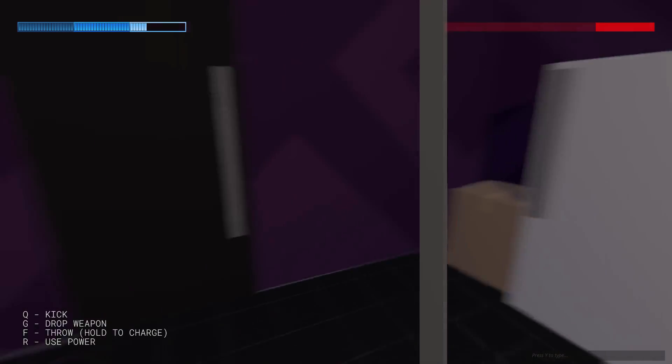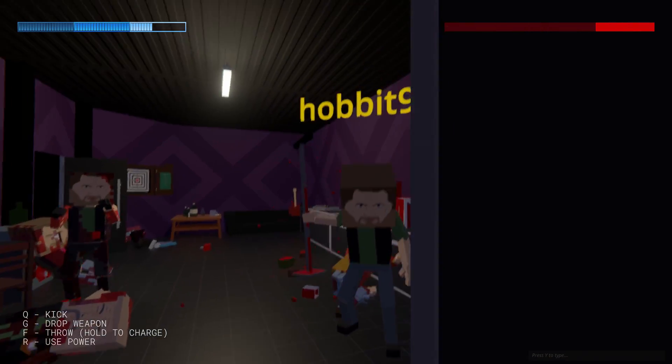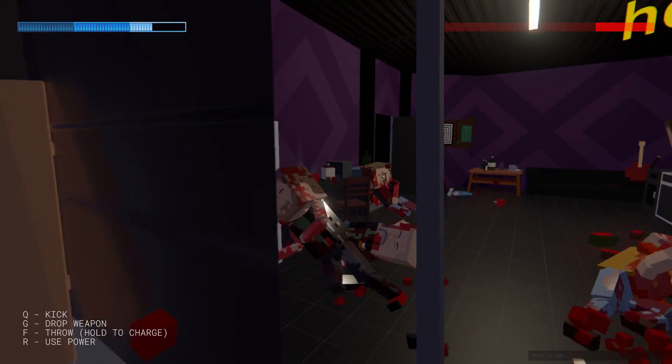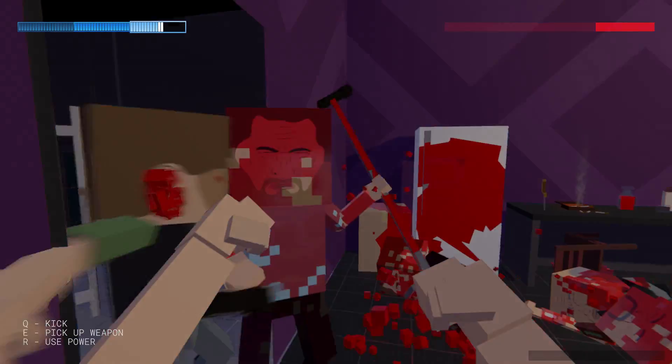Oh, we've got a blade back here. Get your ass on the ground. Is this door open? Yes. Okay, so we have an escape route if need be. There we go. Another man down. I think that was a cop. He's down.